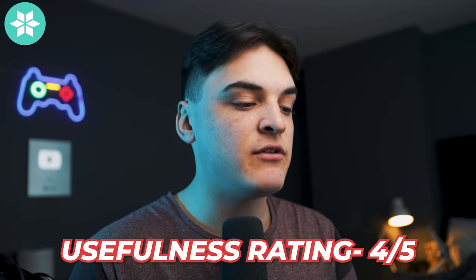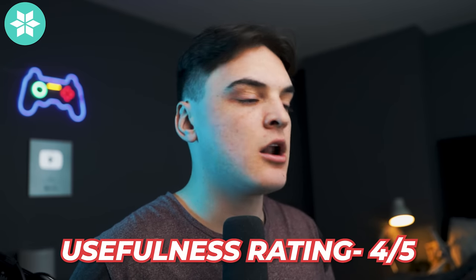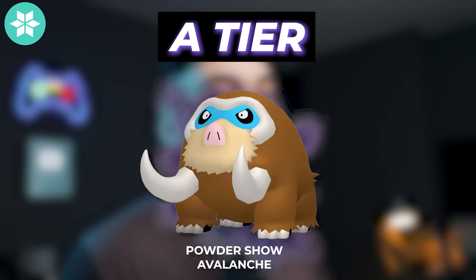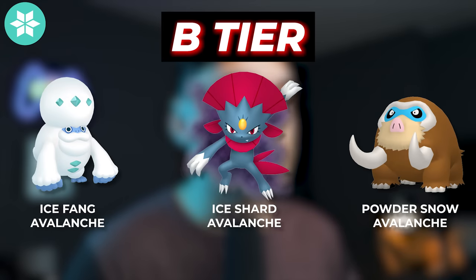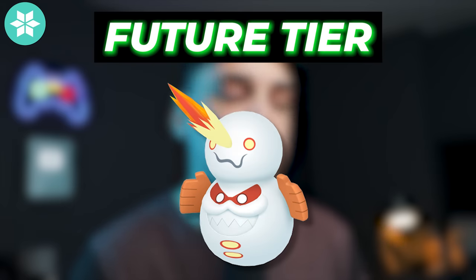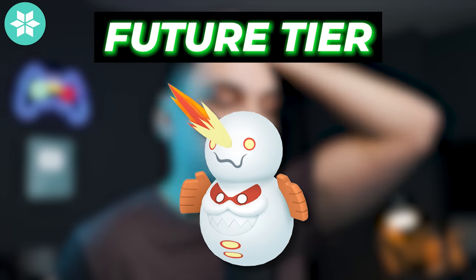Moving on to the Ice type. Ice type is going to have a four out of five usefulness rating. Reason being there are a couple of Pokemon actually double weak to Ice — things like Landorus, things like Rayquaza — so you get a lot of use out of your Ice type Pokemon, and these are very popular raid bosses everybody wants to raid. In terms of A tier for Ice types, the only one is going to be Shadow Mamoswine, which has been known as the best Ice type raid attacker. Shadow Mamoswine is good as a Ground type as well — a very good raid Pokemon to power up all around. In the B tier, we're going to have Galarian Darmanitan, Shadow Weavile, Regular Mamoswine, Mega Glalie, and Mega Abomasnow. For future Pokemon, Zen Mode Galarian Darmanitan will take the number one slot as Ice type raid attacker if we ever get that Zen Mode. Black and White Kyurem could also make an appearance.